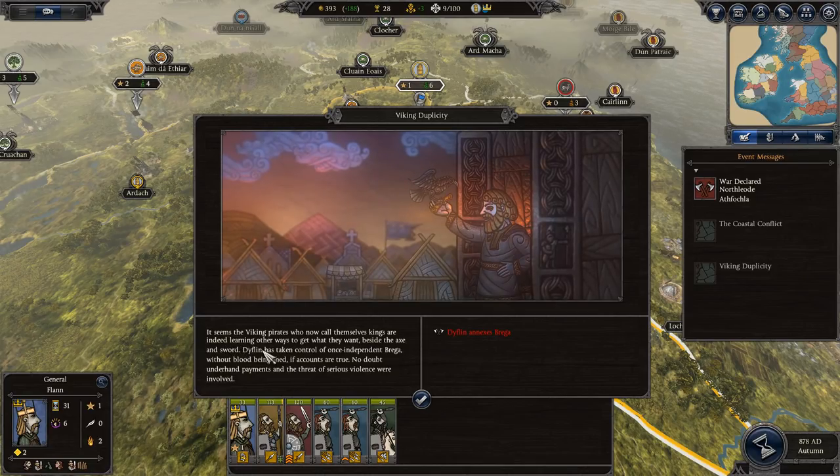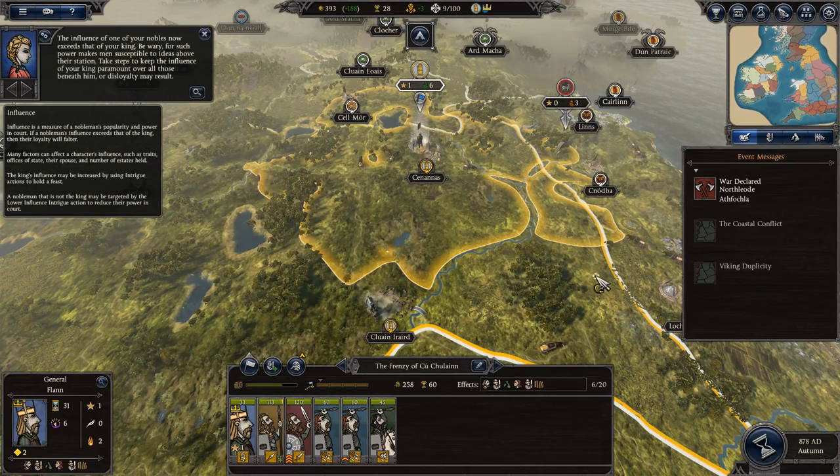The Viking pirates — you know, they call themselves kings — are indeed learning other ways to get what they want besides the axe and sword. The influence of one of your nobles now exceeds that of you — be wary. For such power makes men susceptible to ideas above their station. Take steps to keep the influence of your king paramount over all those beneath him, or disloyalty may result.